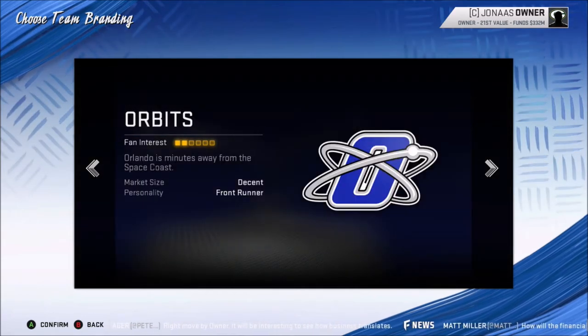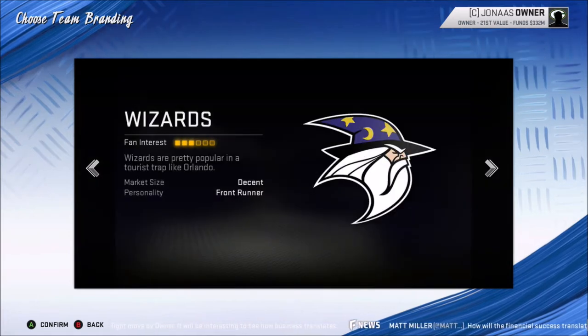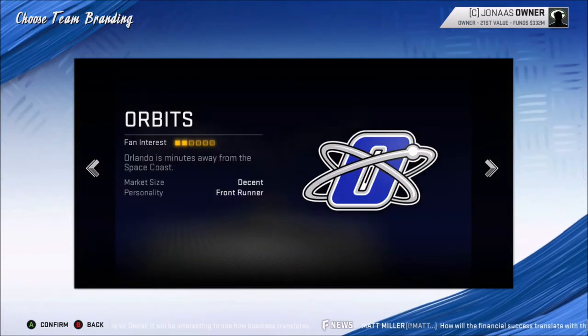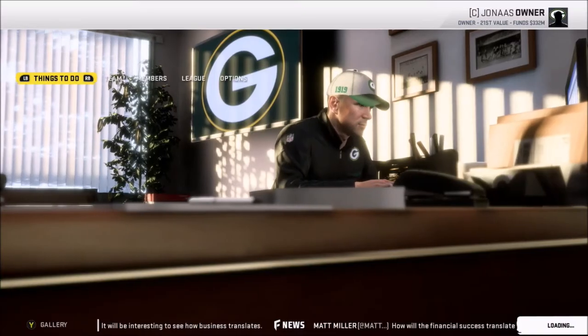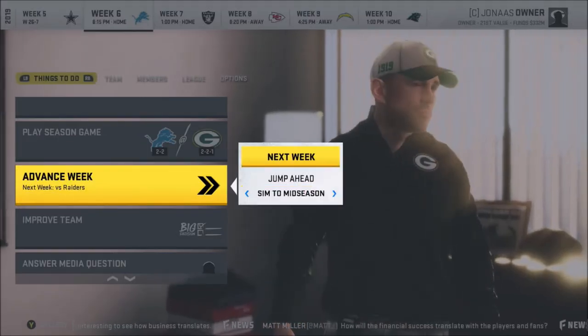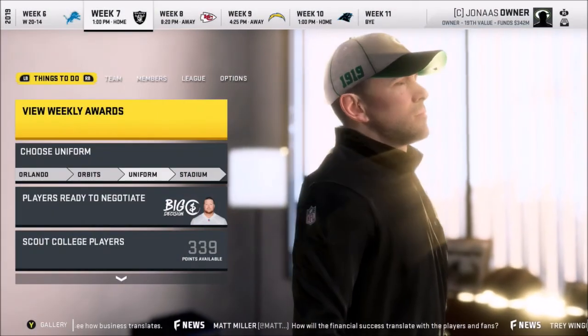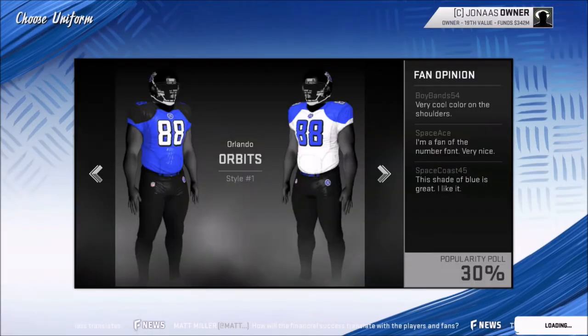It'll tell you what the fans like best and all that. I'm going to go with the Orlando Orbits. Then you go ahead and advance your week to the following week, and it'll let you pick your uniform. Same thing — you don't want to simulate this because it will auto-pick your uniform.